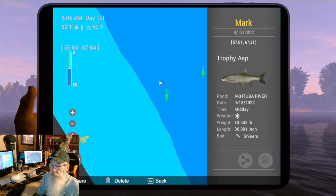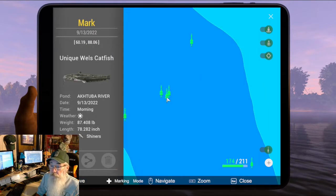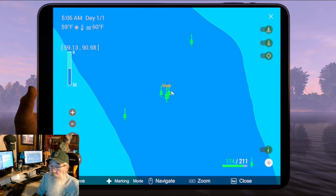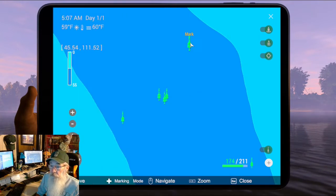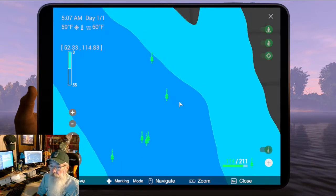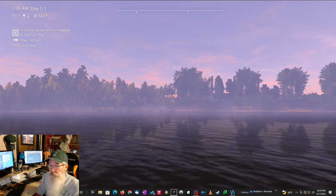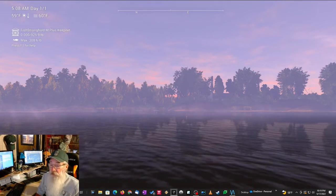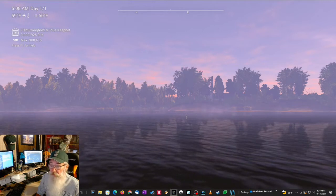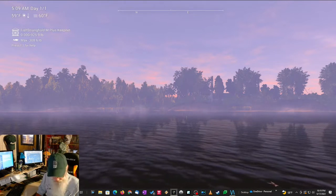We've got Trophy Asp here in front of us, Unique Wels, another Unique Wels, Trophy Wels, Trophy Volga Zander — that's what you've got all there in front. This is off the boat dock. Your unis are right off of there — that's right where you catch them. I've got every one of my uni pike right straight out, right in the middle of all these things. But that's everything else that you can catch here.